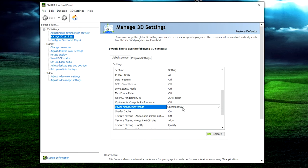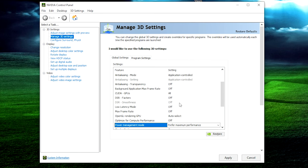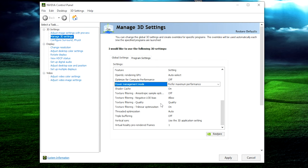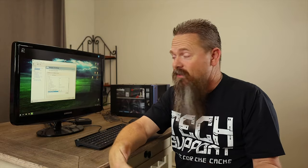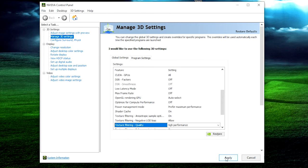If you want to save power, Optimal Power is the one to go with. However, we want as much performance as we can get, so we're going to change this to Prefer Maximum Performance. Then scroll down a little bit until you see Texture Filtering Quality. It's typically set to Quality — I would recommend changing it to High Performance. The high performance setting honestly isn't going to affect the way your games look; I haven't seen any noticeable difference, but it should give you a couple extra frames. Then scroll down to Apply and hit the Apply button.